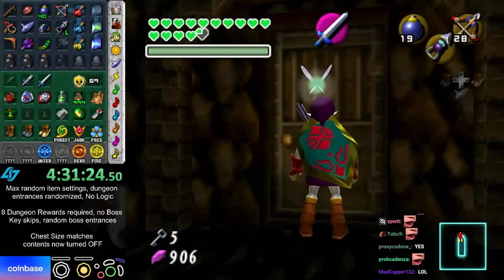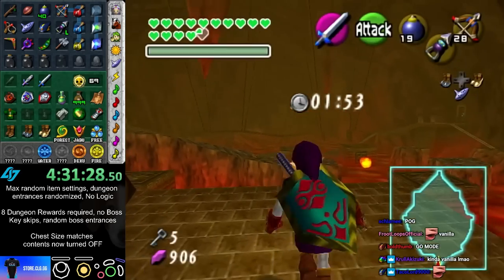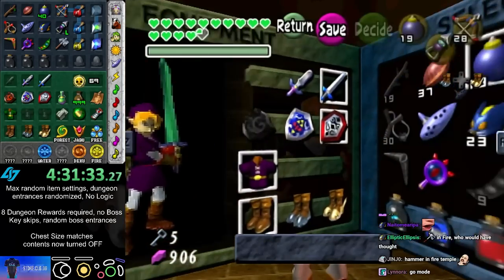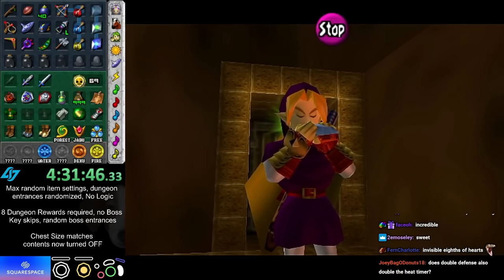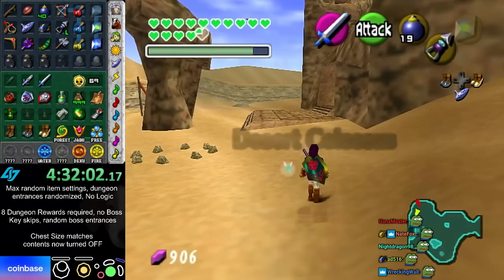The heat timer is based on your number of hearts — it's eight seconds per full heart, two seconds per quarter heart, one second per eighth of a heart. There's the hammer! So Volvagia is in Spirit Temple, and I just got Requiem — I'm in go mode!